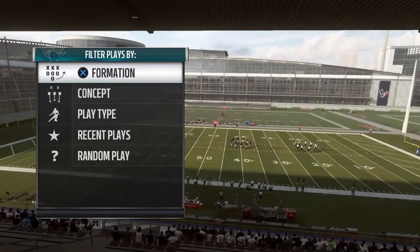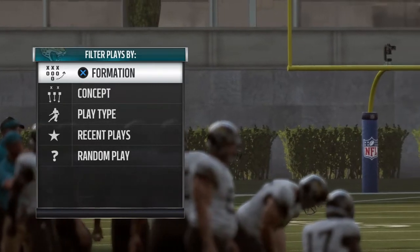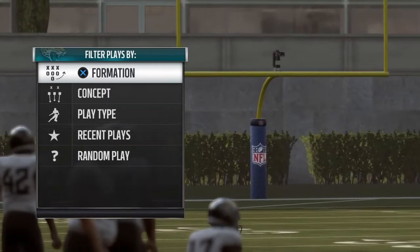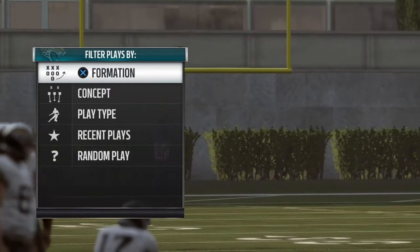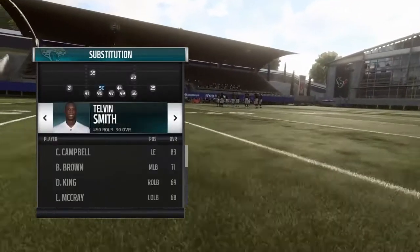I tried something and guess what — it works. I'm going to show you what we're doing first, show you some gameplay footage of it working, and also tell you the do's and don'ts. The formation to stop the spread is the 5-2.